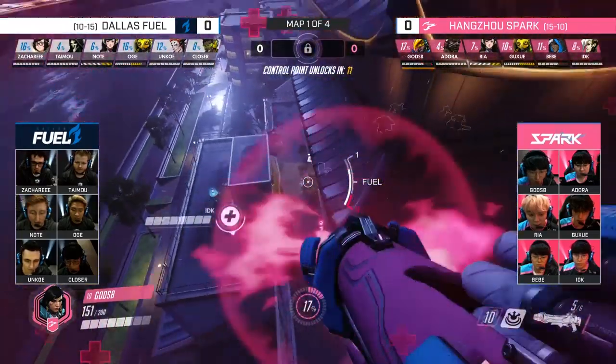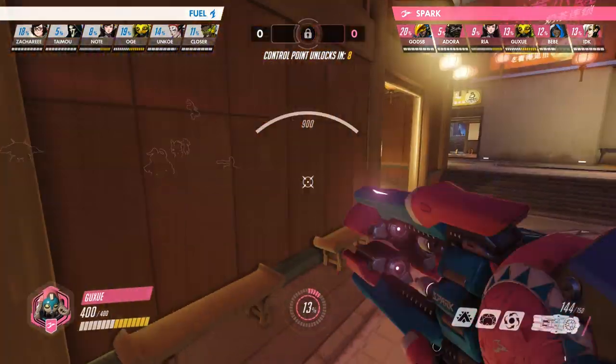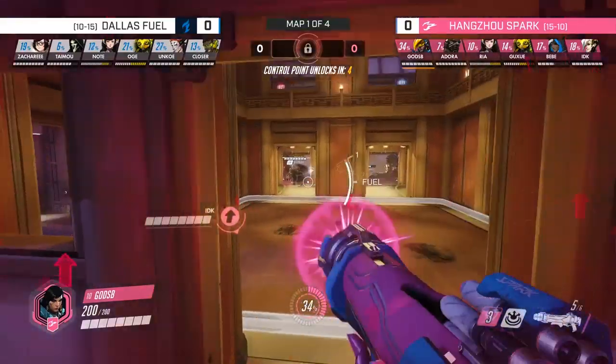Since Spark have advantage in a long poke fight, we know that we have to make a play fast. If we don't, Spark's damage-boosted AoE damage is going to build ult quickly, which means they'll have a fight winner right off the bat. We see that Spark's Orisa is setting up in main while their Pharah is setting up on a flank. Knowing that we have to go fast, we decide to rush the enemy Orisa.